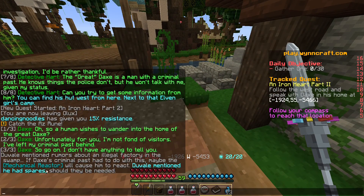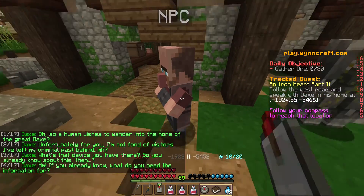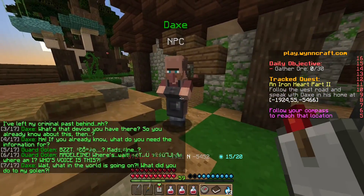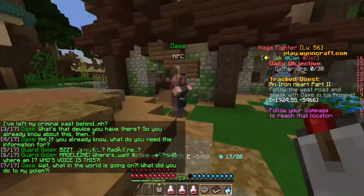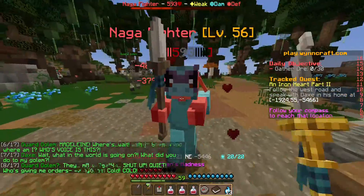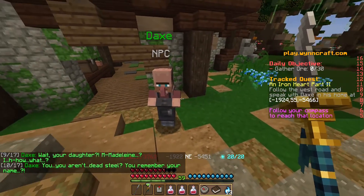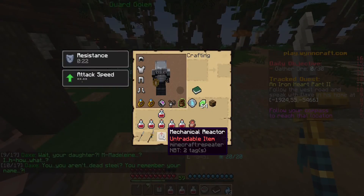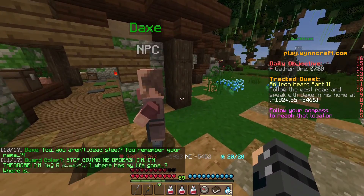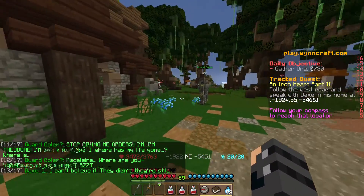Devalm mentioned he had spares — a mechanical reactor. Okay, so I'm back and I have the mechanical reactor from the first quest we did. This guard golem is — oh no, the guard golem became sentient. Who's giving me orders? Cold, cold. Wait, that's your daughter — Madeleine? I don't know, what? You're on Dead Steel, you remember your name? Uh-oh, Dax is about to — I'm Theodore, where has my life gone?